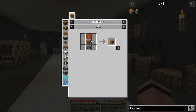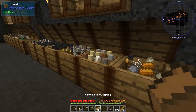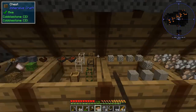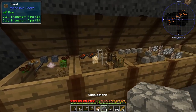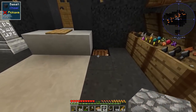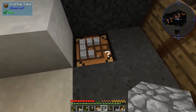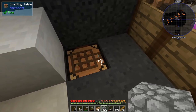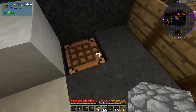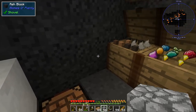Let me grab some cobble and refractory bricks. I've got refractory brick right there. I'll make a new furnace — got a cobble chest over here. Let's make a furnace, and then we should be able to make the refractory casing and then the burner heater. Gotcha!